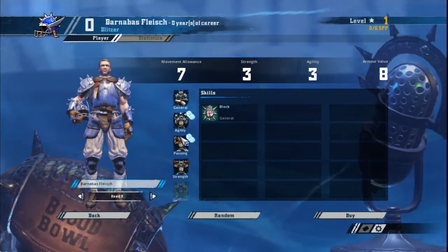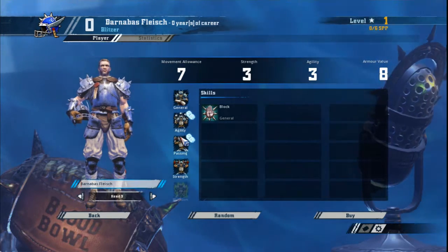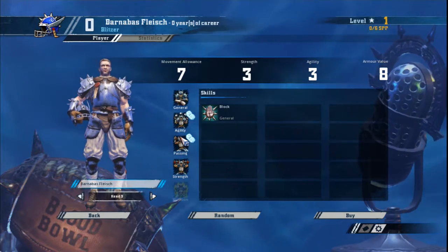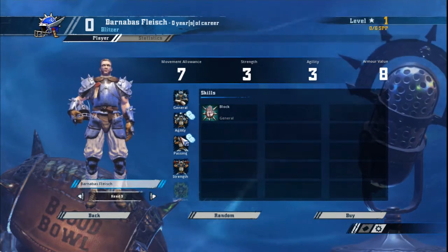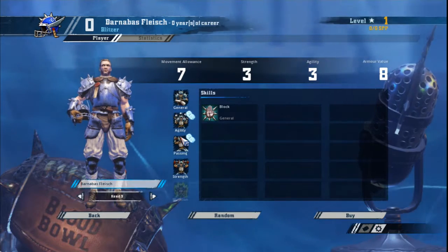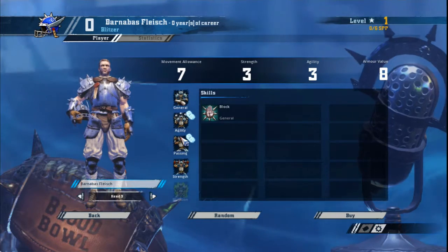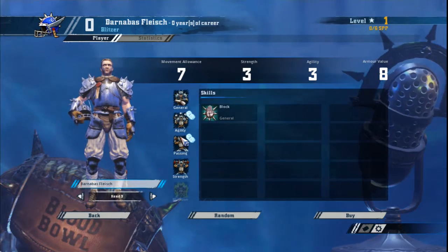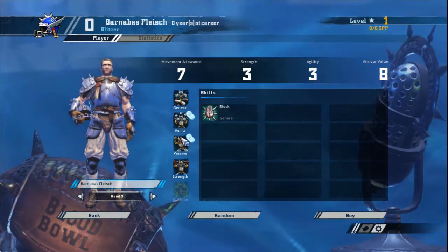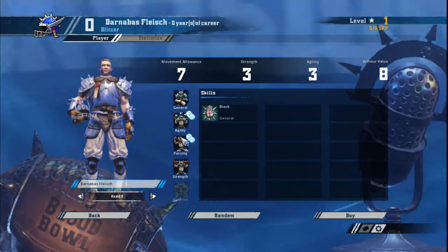Stat increases — armour is almost always a must. Take movement over armour unless it's a player you really want to keep alive. In summary, on normal rolls take Guard, followed by Tackle, Frenzy or Stand Firm, followed by Strip Ball or Dauntless. For your killer Blitzer, take Mighty Blow followed by Pile On, then Guard, and finish with Frenzy or Tackle. On doubles take Dodge, Sidestep, Diving Tackle or Jump Up depending on the player. Stat increases should always be taken regardless of skills — take movement over armour unless it's a player you want to keep alive.